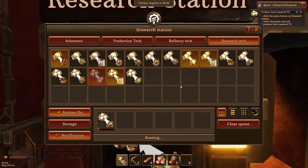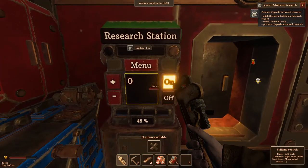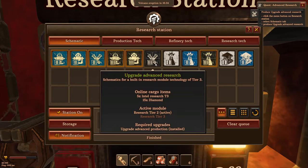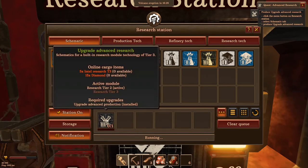Now we need to produce some Intel Research Tier 3. We'll get that started and let it run. Now we need to produce the Upgrade Advanced Research — that's in the schematic tab under research. We'll let that one run because it's going to take pretty long.